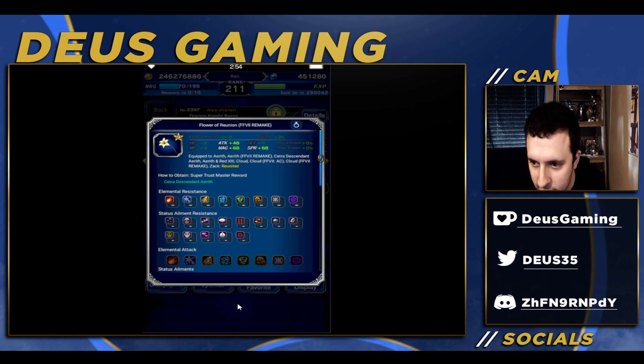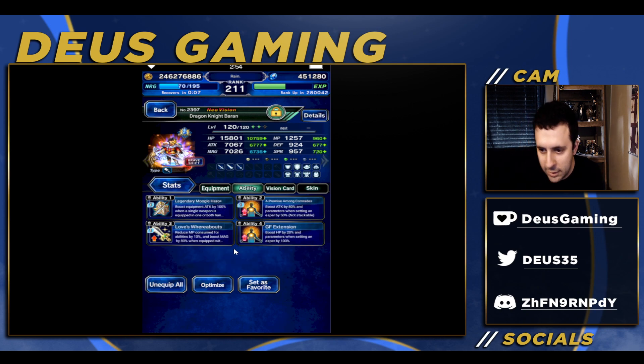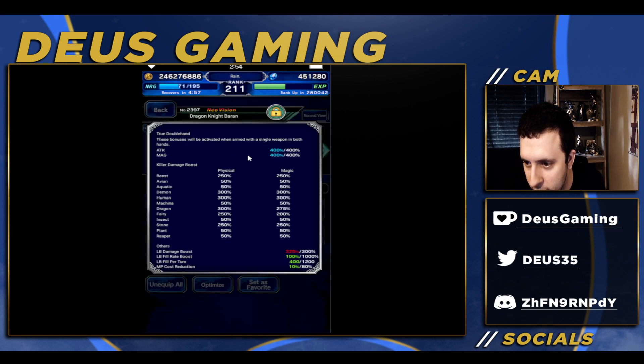This piece has 48 attack and 68 magic, which is pretty good. Sephiroth's Long Coat counterbalances it to keep attack and magic roughly equal. The Legendary Moogle Hero plus accessory could be anything as long as it's giving you something — it also gives some LB fill rate, which is nice. He has 400% attack and magic TDH, very good, and 300% LB burst damage.